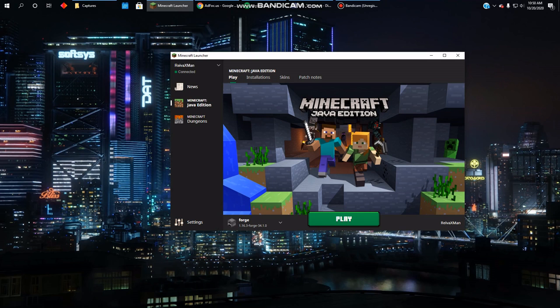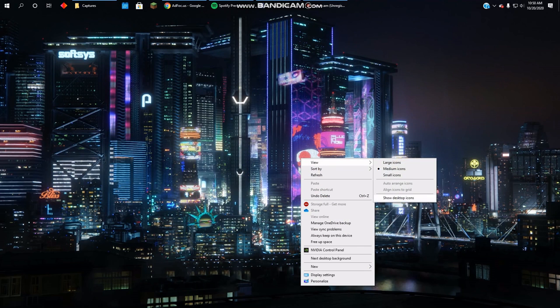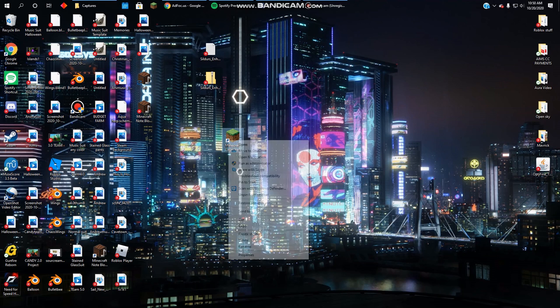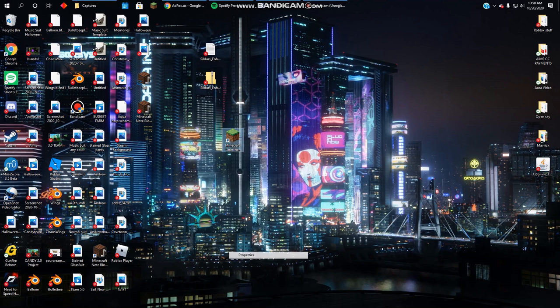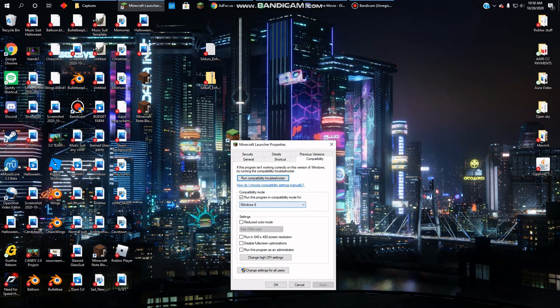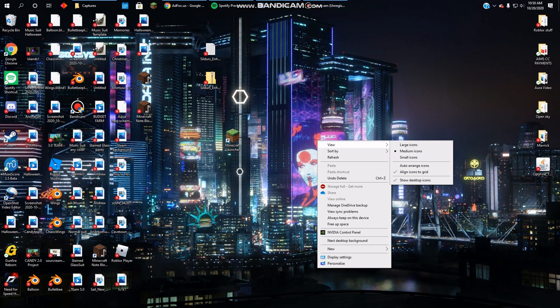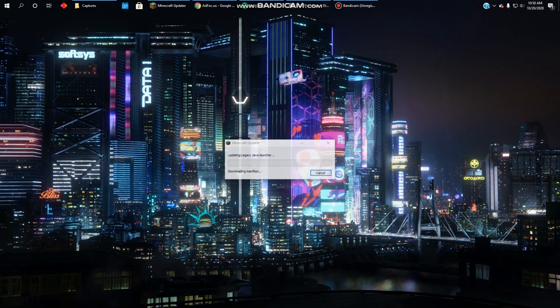Here's how we fix that: close out your Minecraft launcher. Then right-click your Minecraft launcher and go to Properties. Head over to the Compatibility tab, go to Compatibility Mode, and change it to Windows Vista. Hit Apply and OK, and then we'll try running Minecraft again.